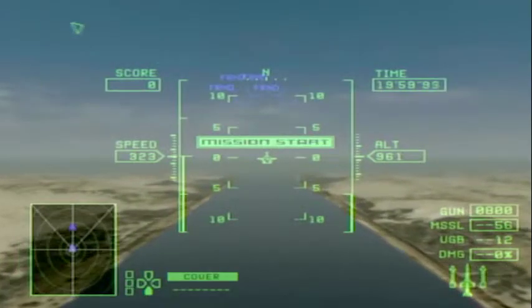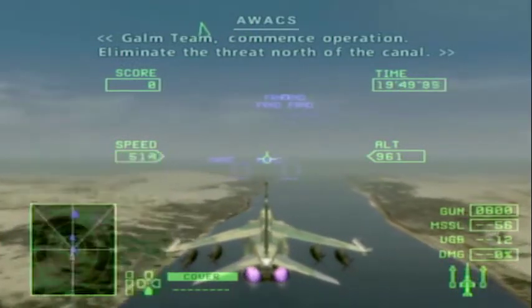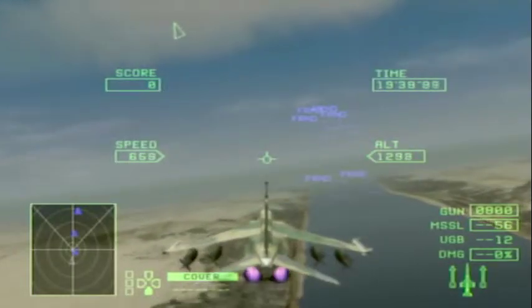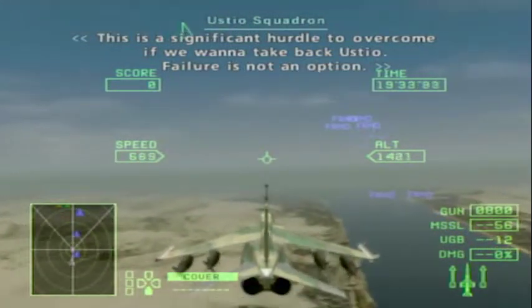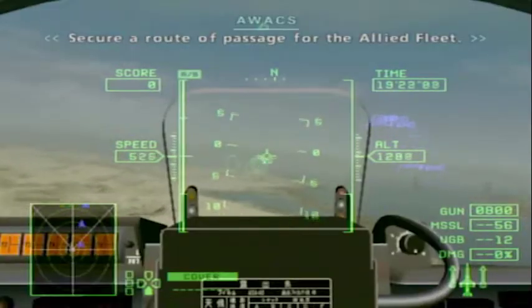And we're going. Pexy, you're going to be covering me, Jay. So we actually have enemy ships as well — nice. Eagle Eye to comm team: destroy all Falcon forces stationed in the port. Secure a route of passage for the Allied fleet.